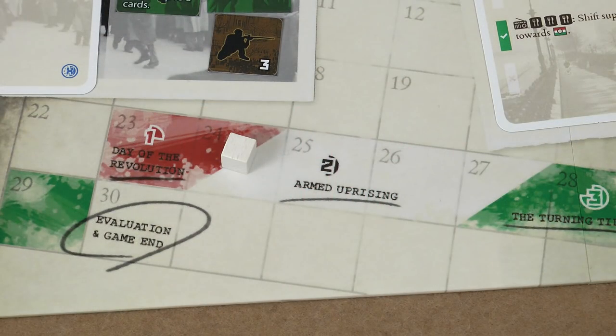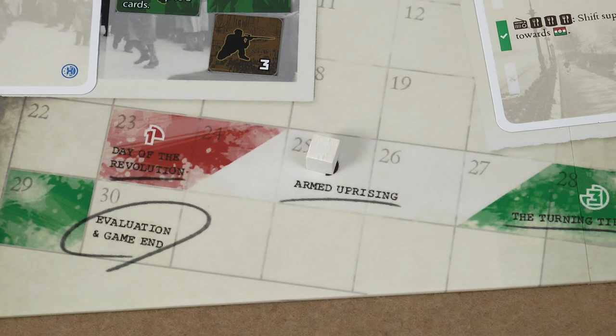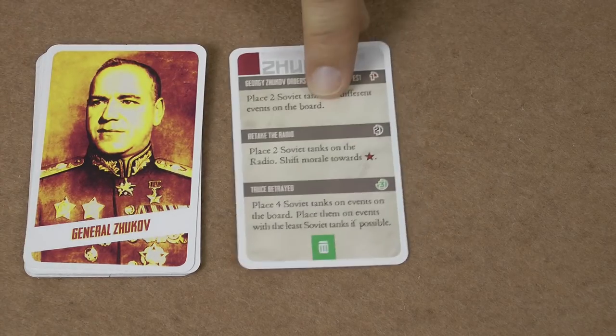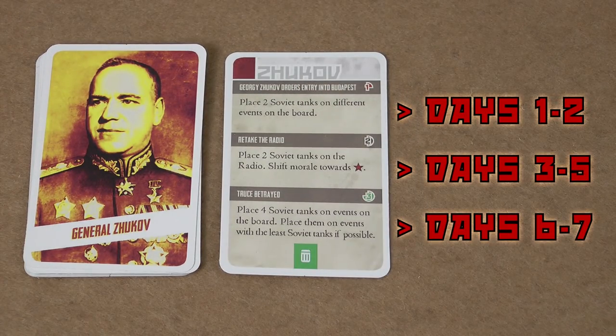After all three phases are complete, the Day Marker is moved to the next round, and unless the end of the game has been triggered earlier, the end of round 7 marks the end of the game. In the cooperative version of the game, the Soviet player is replaced by an AI called the Zhukov deck, which gets progressively stronger throughout the game as it places events and triggers headlines. The Zhukov deck also means that the game can be played solo.